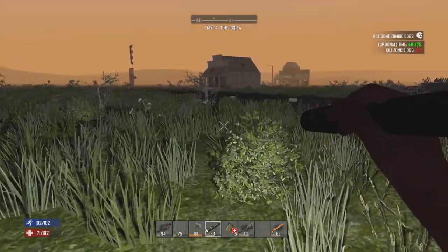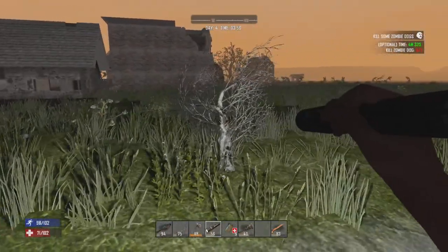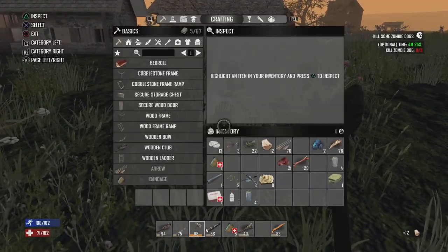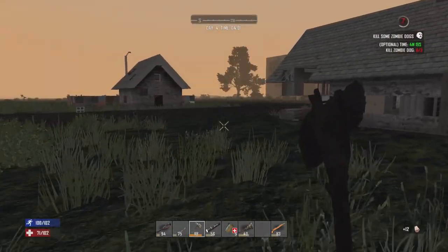Welcome back everybody, it is Millbro here with episode 4 of Get Rich or Die. I've been working overnight to improve the tool quality and I've gotten up to about level 120. I did run out of wood though.